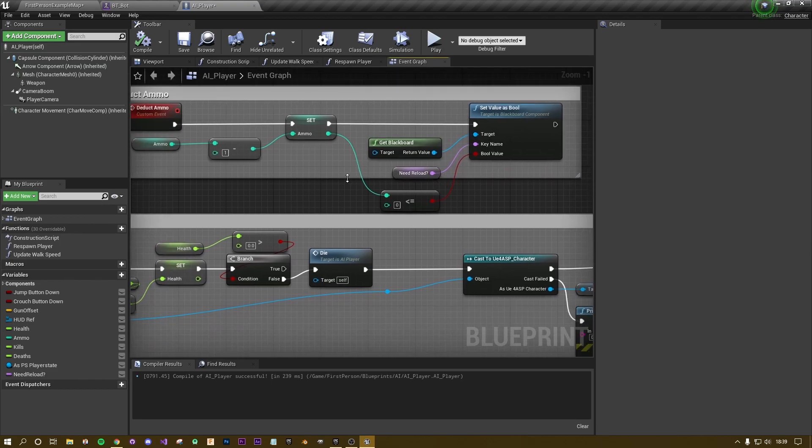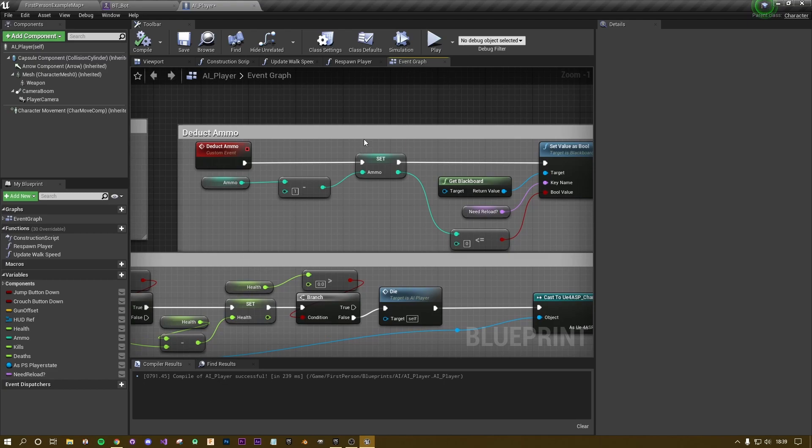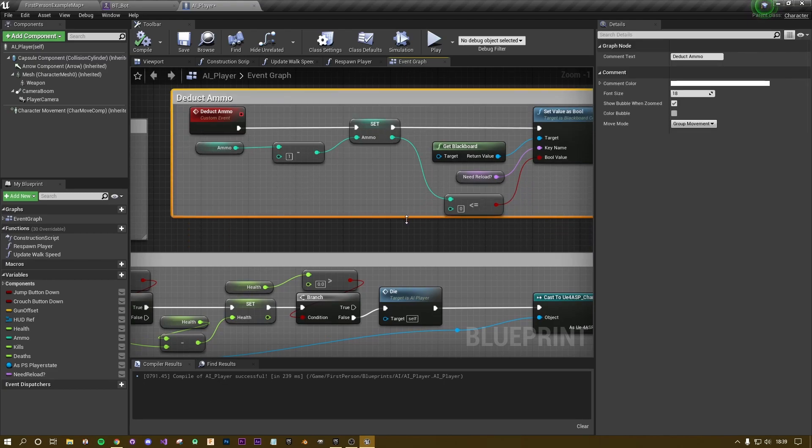I'm going to move this up a little bit and make sure everything is encapsulated. I'll rename this section 'Deduct Ammo and Set Need Reload' so we can find it easily. Hit compile and then we can test it.